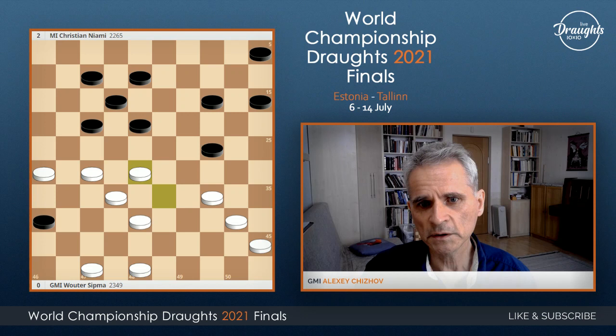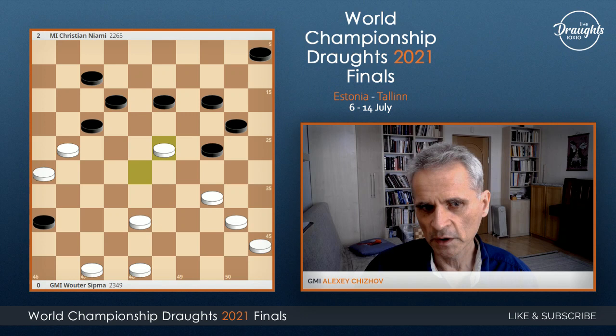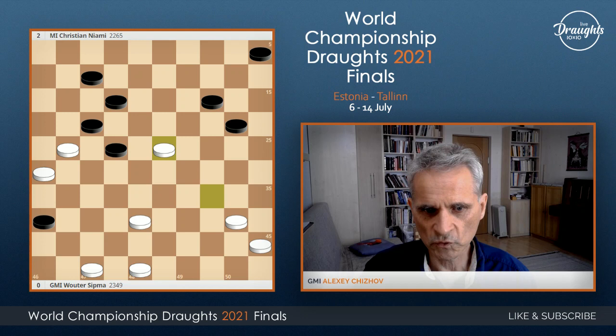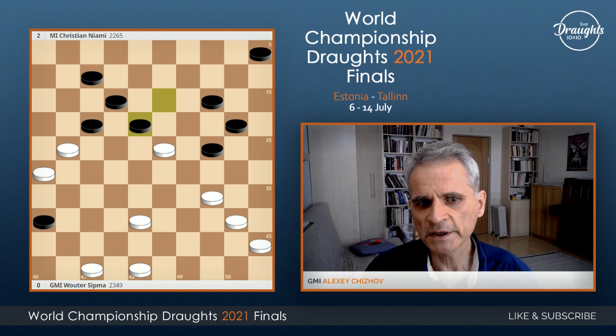So playing 15-20 — maybe white change. After this move, the strongest is playing this crazy-looking move: 18-23. The idea is that black cannot attack because of this, and the position is winning for white. Next move they play here, then break field 12. But of course analytically it's a draw anyway. I think in a real game, many things may happen.